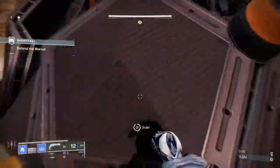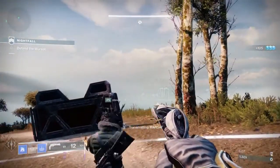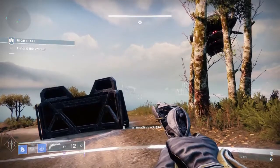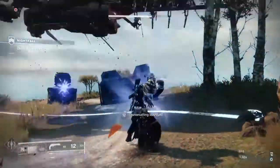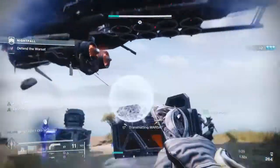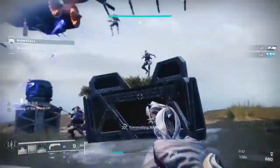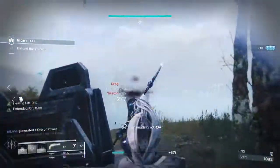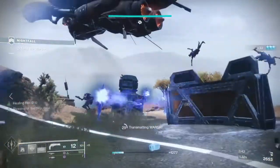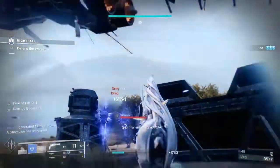I'm not going to cut that out because I don't want to upload fake content, but you get the point. You throw down the turret, throw down the healing rift, kill enemies with Lumina, send out the healing particles, and keep going. You want max recovery and max discipline ideally, because you want to get your turret back faster and your rift back as fast as possible.